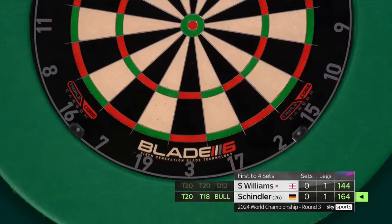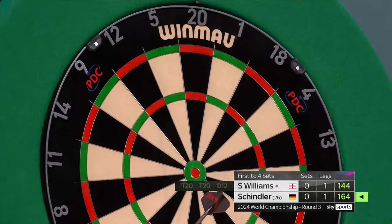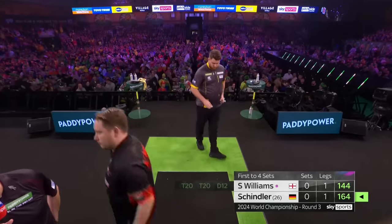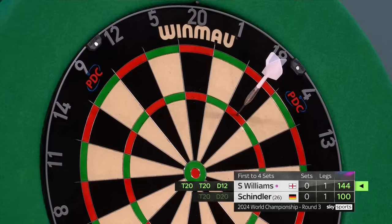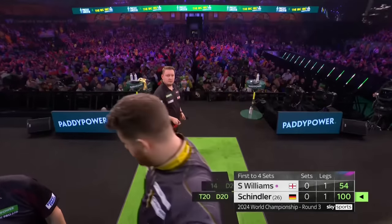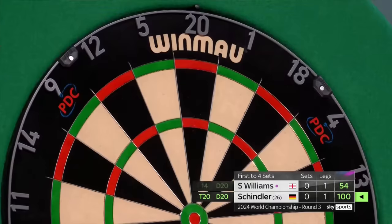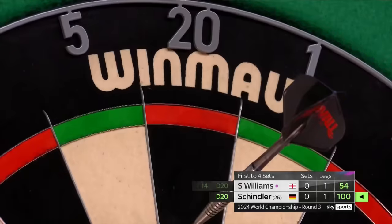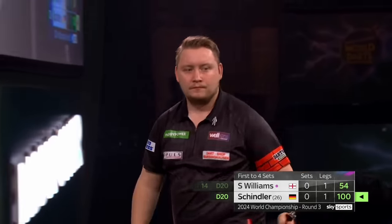Schindler will feel he's probably got two visits from here to break the throw. He's going to need at least two visits. Incorporate the bullseye. 64. Scotia required 144. Disappointed — a brilliant first start from Scott Williams. Schindler got rid of 96 in the previous leg. A turn here will give him a break and allow him to throw for the set, and that's the perfect start. And that is a brilliant finish for Martin Schindler.